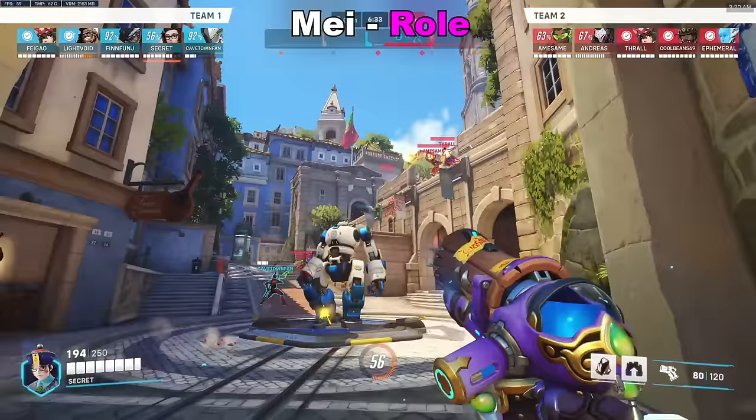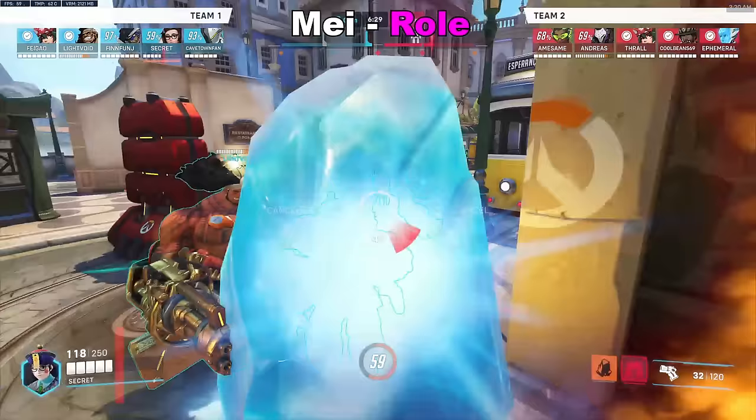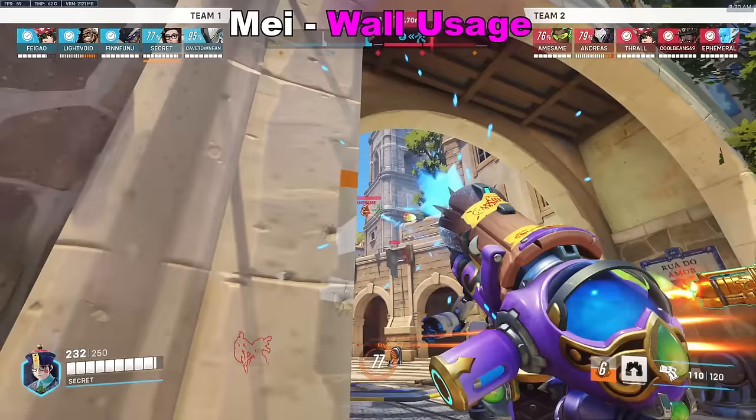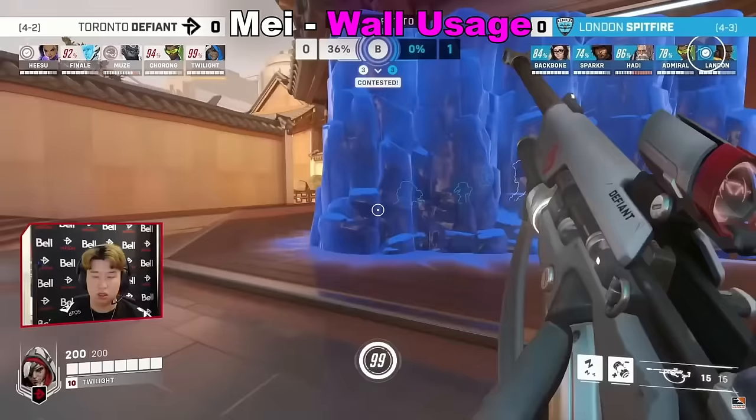Now onto Mei. You'll see most Brawl teams play with a Mei, and that's just because of the wall. Wall is one of the most important cooldowns in your comp. You'll mainly see Mei wall used to get traditional splits and to push some kind of advantage, or you'll see it being used to block LOS from range threats, like Ana's nade for example.